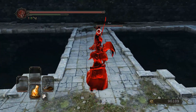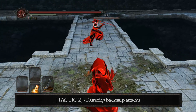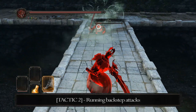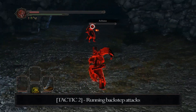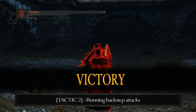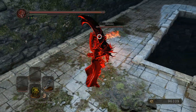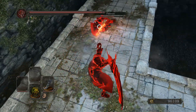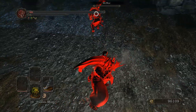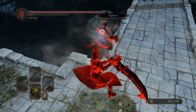Probably my favorite tactic on any curved greatsword, but especially this one, is the running backstep into attack. The maneuver is pretty simple: you just run up to an opponent, then take your hand completely off the analog stick so as not to roll, press circle to backstep, and then immediately follow it up with an attack. Usually this takes the opponent's understanding of your weapon to your advantage — because they know it's slow, they try to damage and stun you out of your animation before you can hit them. So when you're running into them, they're preparing an attack, but then you backstep, they miss, and you swing and hit them.